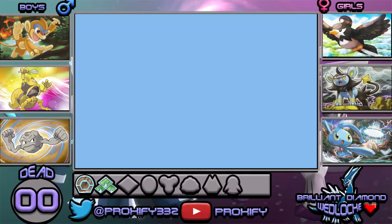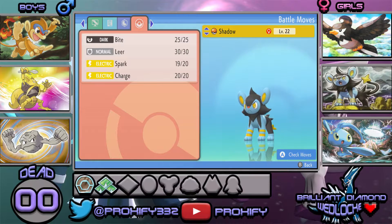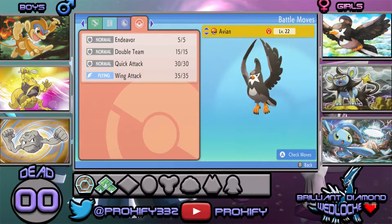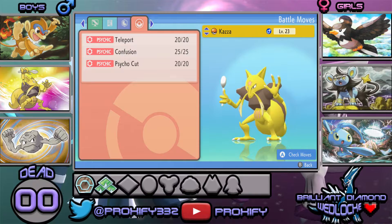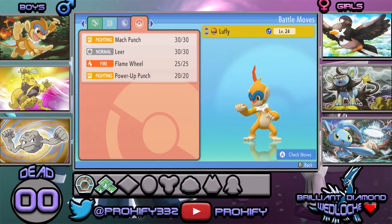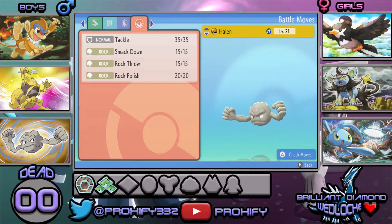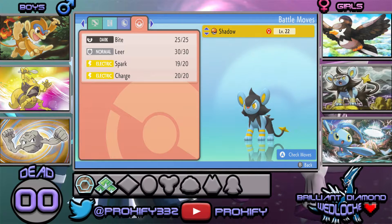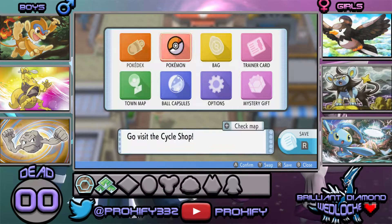Let's do a quick team recap. We have Shadow at level 22 with Bite, Leer, Spark, and Charge. Avian at level 22 with Endeavor, Double Team, Quick Attack, and Wing Attack. Kazza at level 23 with Teleport, Confusion, and Psycho Cut. Luffy at level 24 with Mach Punch, Leer, Flame Wheel, and Power-Up Punch. Halen at level 21 with Tackle, Smackdown, Rock Throw, and Rock Polish. And Prince at level 15 with Tail Glow, Water Gun, and Charm. That's everybody on the team!